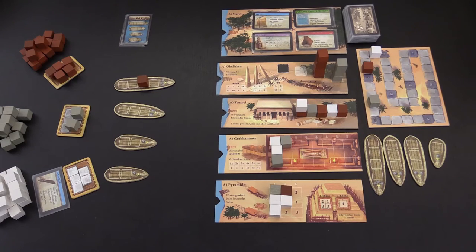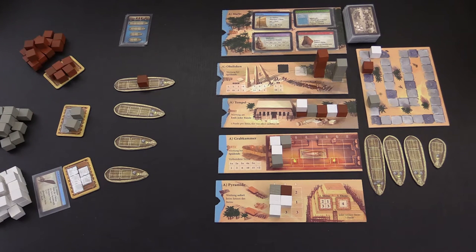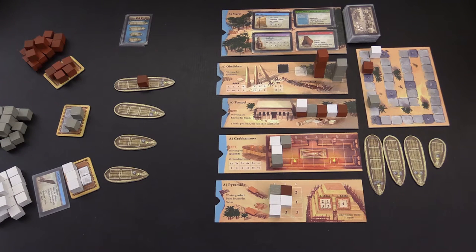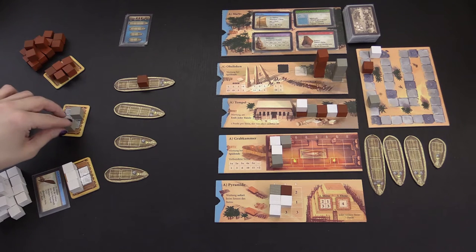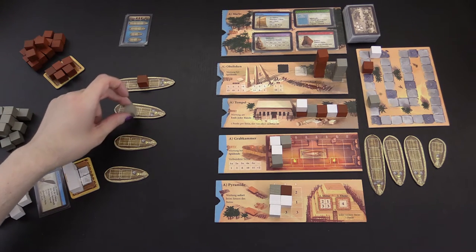Here we have a three-player game of Imhotep in progress. In each round, only some of the ships are available based on the current round card. On your turn, you have a few options available to you. Perhaps this player chooses to take stones from their quarry and place them onto their sled, making them available for use. This player might choose to take a stone from their sled and place it onto an open space on any ship.